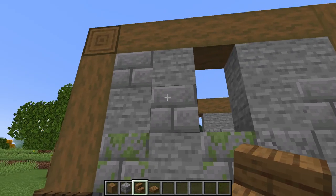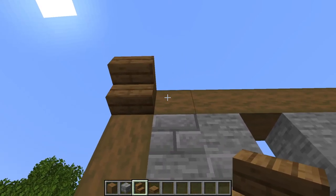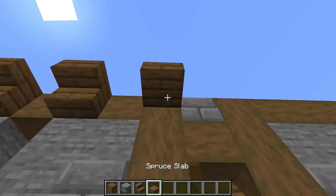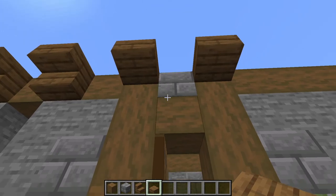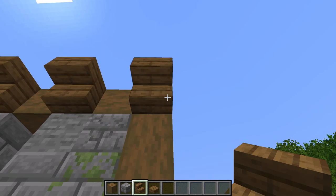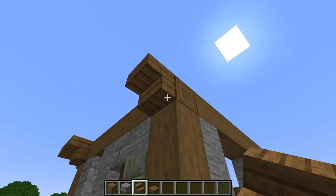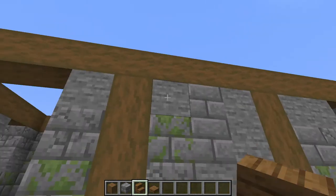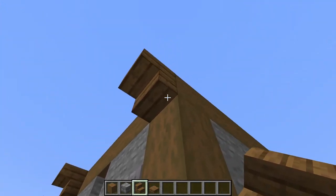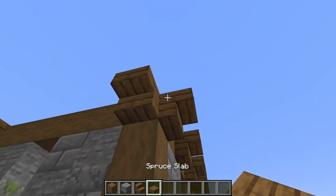Now follow what I do very carefully. Place an upside-down spruce stairs at the top of this column. Skip two spaces and put another. Skip two and put another. Put two spruce slabs on either side of the doorway here. Then continue putting upside-down stairs every two spaces to the next corner. Put a spruce stairs upside-down on the other side and a spruce slab between them. Skip all the way to this corner and do the same. On the back, put stairs at the tops of these two columns. Then at this last corner also put stairs on both sides and a slab between. Finally add one more stair and slab at this corner to finish up.